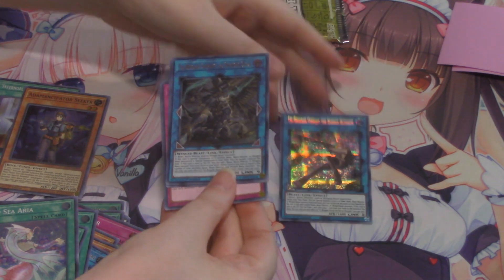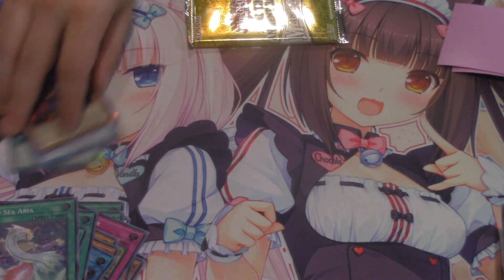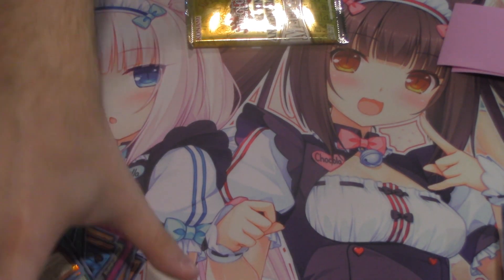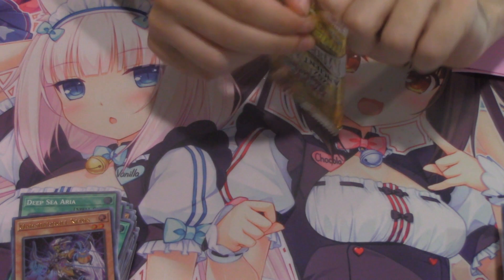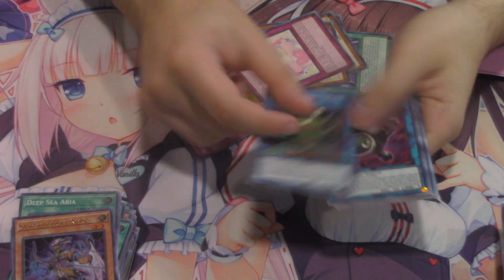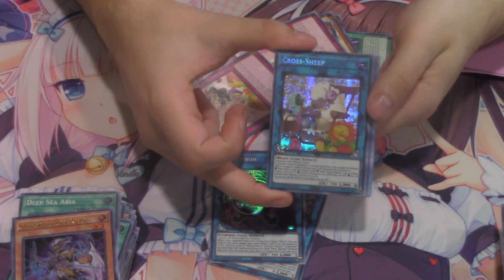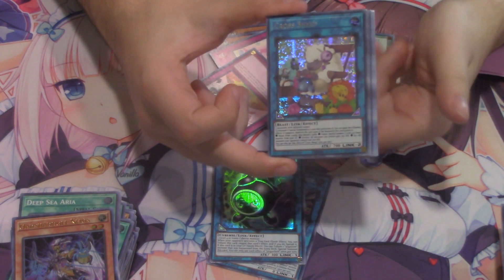Tribe Brigade Baron — not bad. Omen — not bad ultra, not bad at all. I want to see a Nadir Servant or a Designator first. Another Cross Sheep — actually our third Cross Sheep. We got one in the first pack ever of this opening, then hers got one, and we never saw it again. Kind of weird. Not bad ultras overall.